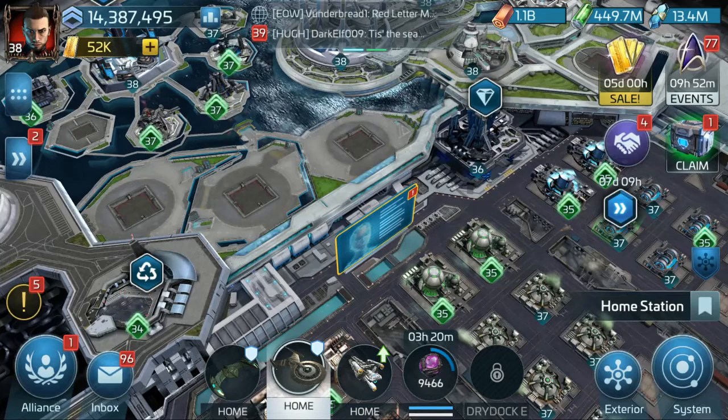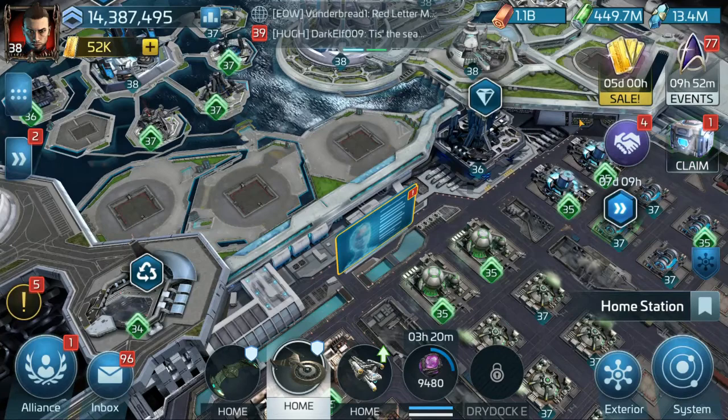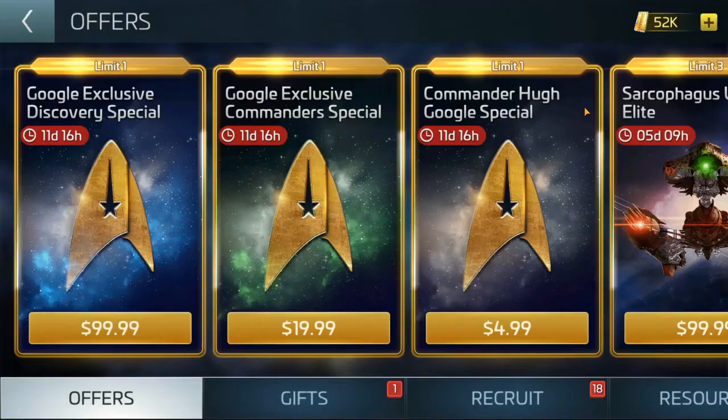We're going to look first at what Scopely currently has going — a Google special with three packs: a $100 pack, a $20 pack, and a $5 pack. I don't normally encourage spending money, but a couple of these are really good. One of them I think is really bad.